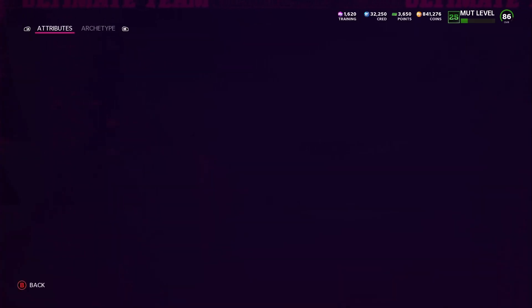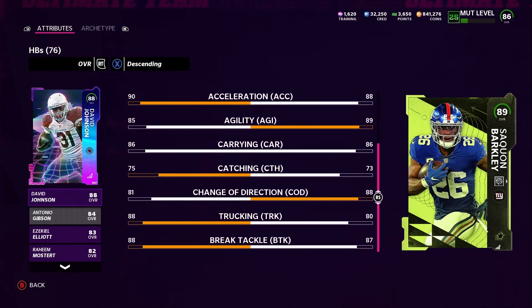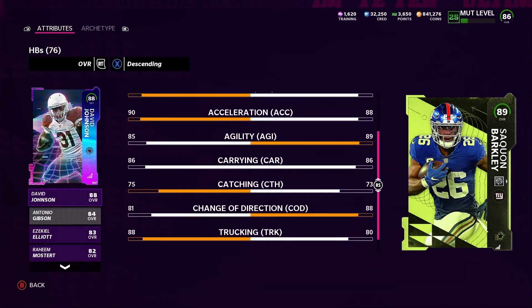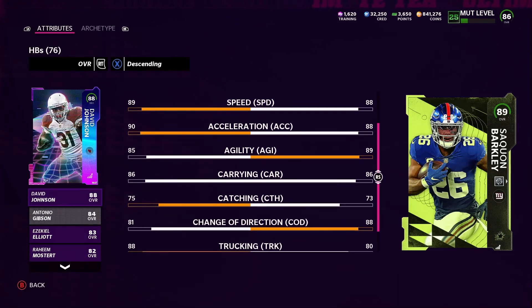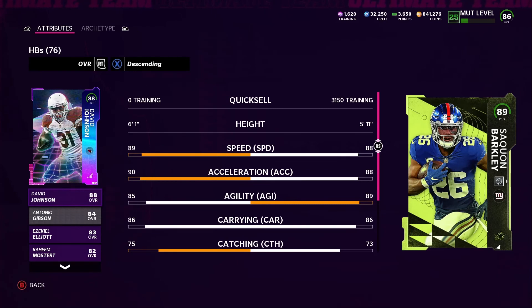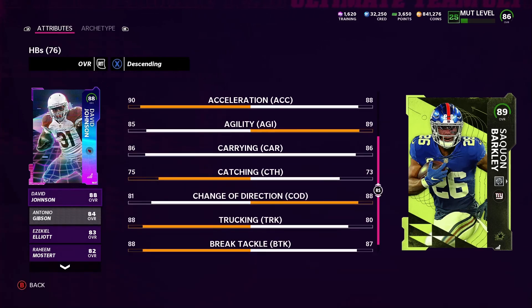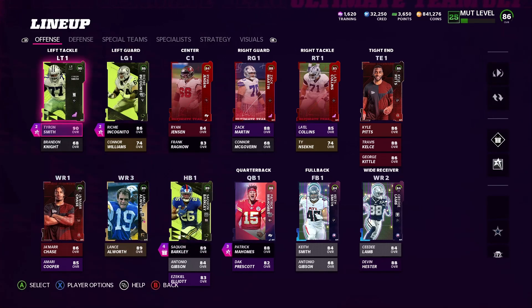In comparison to the halfback I have right now — David Johnson, who I fully powered up — Saquon has abilities and everything so we're going to see how they both work and see who outperforms the other. They might be equally good. Saquon Barkley might be better because he has a good change of direction, though he has no trucking and break tackle isn't a big difference. The catching is a little low, and David Johnson has higher acceleration. We'll see how they perform and whoever performs best, we'll keep on the squad.